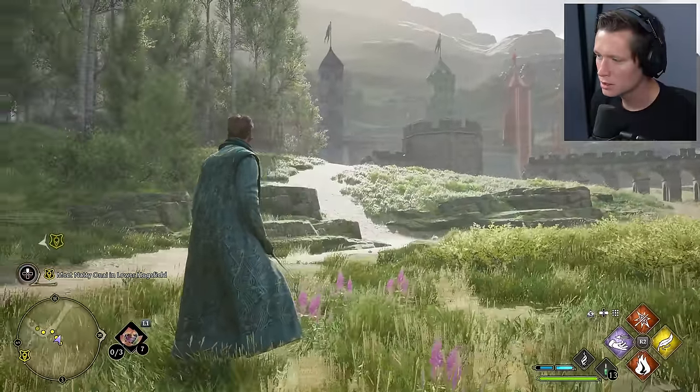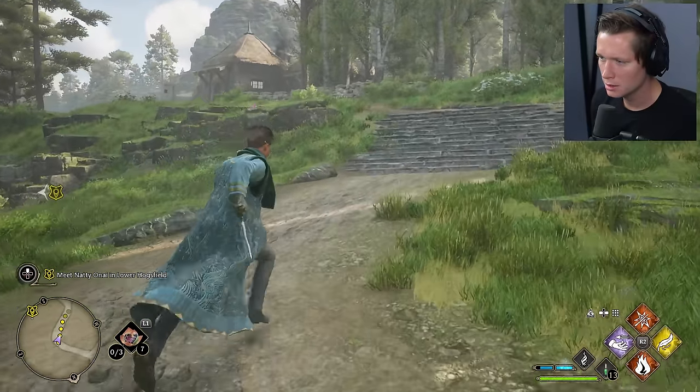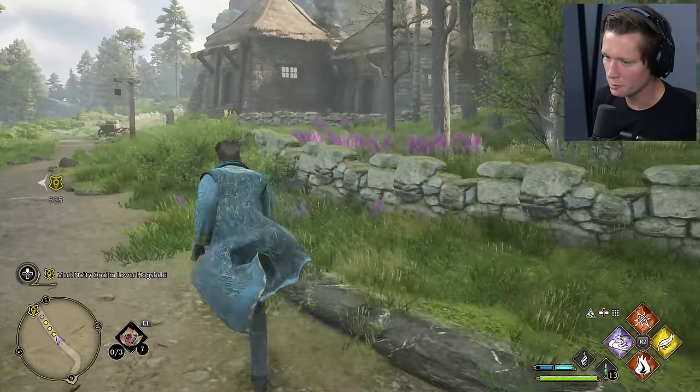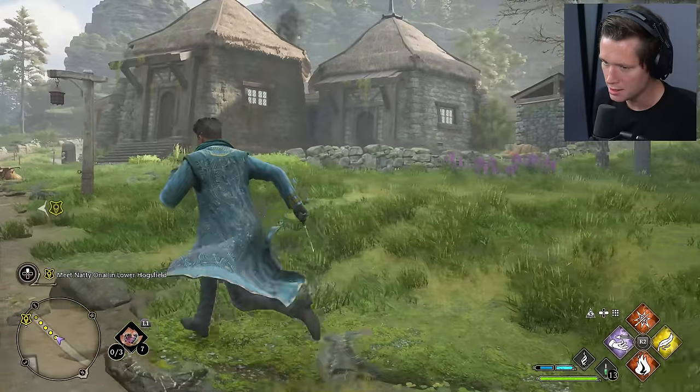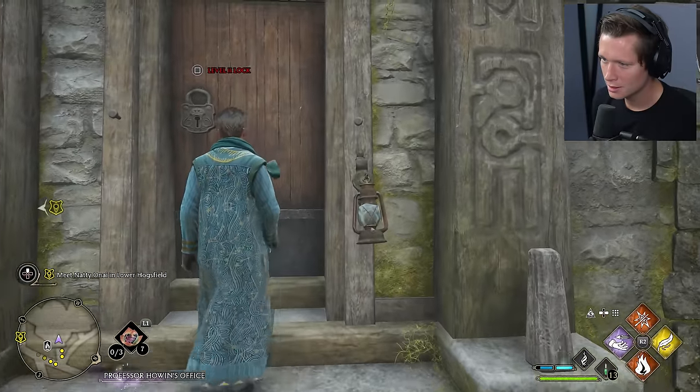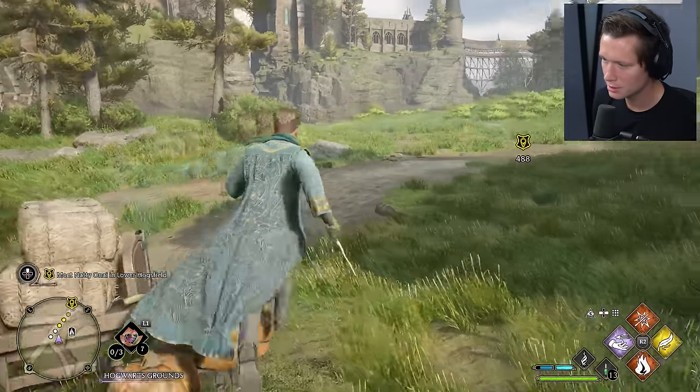Look at this - we've got the Quidditch Stadium over there on the right. This is going to be our gamekeeper's hut over here, where Hagrid's going to be. Can we go inside at all by chance? Level 2 lock. Shoot.